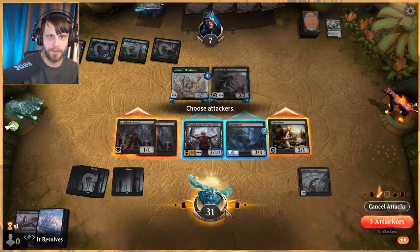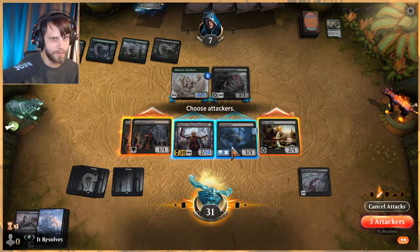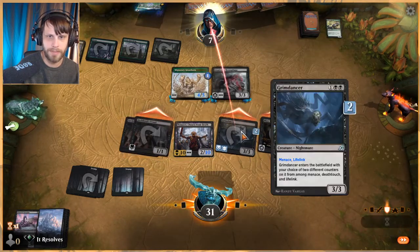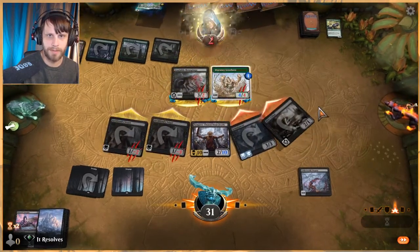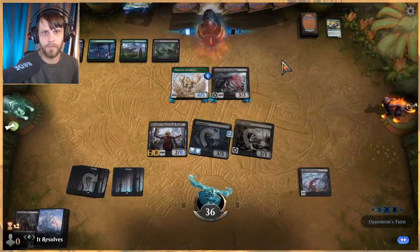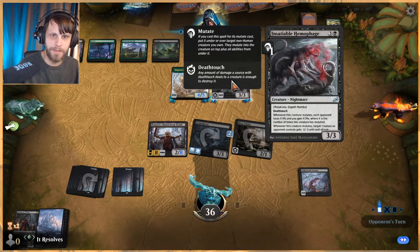Attack here, attack here, and attack here. We could also attack here — they have to double block it, so if they decide to we just get to kill this. If they don't, they get hit for a lot. Chances are they get to kill something here with the Hemophage though.